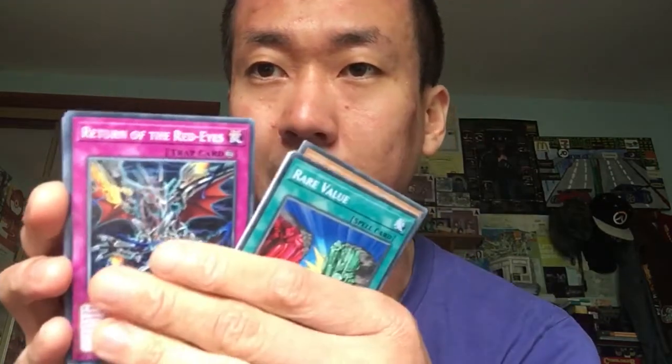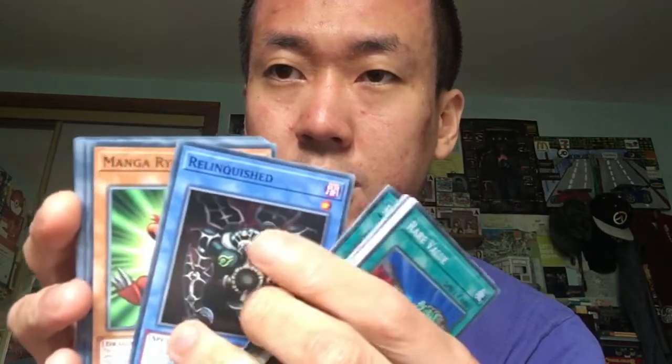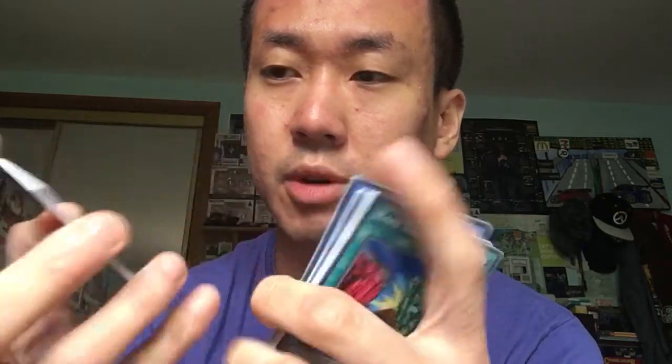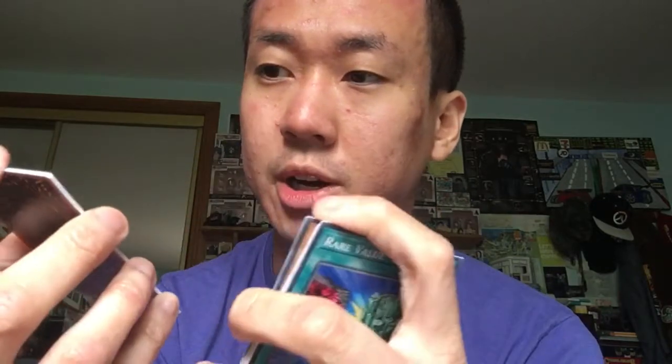Next up we've got Return of the Red Eyes — I don't think that's the first time they've put it as a common. They've done it a few times as a common and as an ultra rare. Red Eyes Insight — that's the first time in common; it used to be a rare. Floreal, Manga Ryu-Ran, Red Eyes Retro Dragon — it used to be a super rare, now it's in common, though it had a common printing a few times back then. We've got Cyber Dark Claw — that's the first time in common; there used to be a rare version in one of the Legendary Duelist packs.